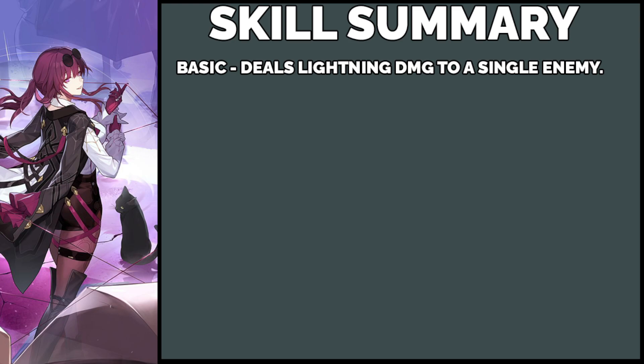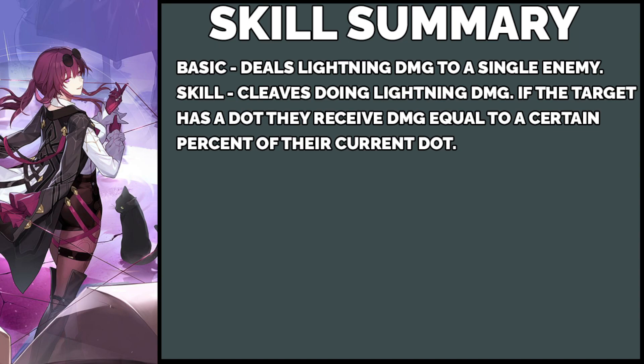What you do want to do is her skill. Put simply, it cleaves the target doing lightning damage — it damages the target and those next to them, kind of similar to an enhanced fire MC attack. And if they have a DOT on them — wind shear, bleed, shock, whatever — they will take some damage equal to a certain percent of their DOT. Pretty good. This is where a lot of her damage is going to come from.